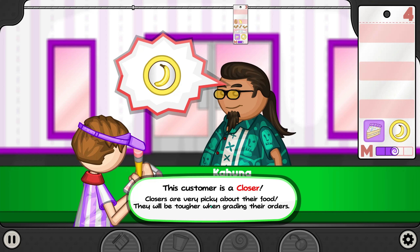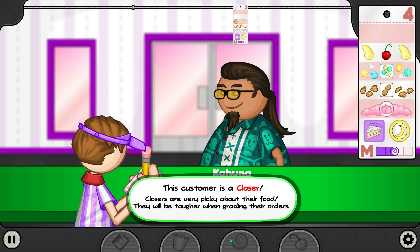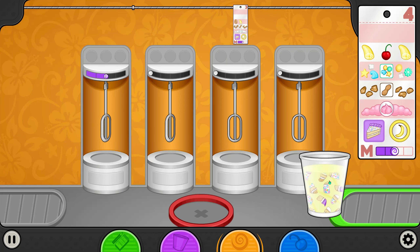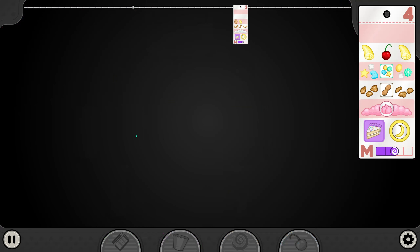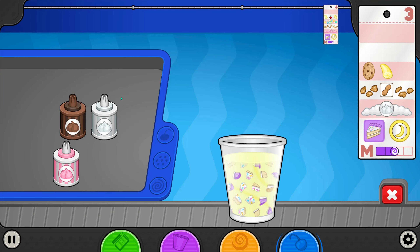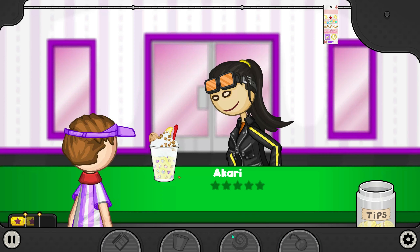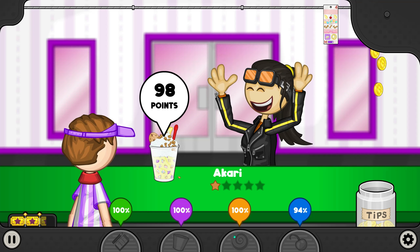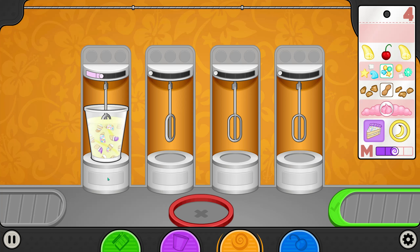Closers are very picky about their food and they will be tougher when grading their orders. At least I got a nice one. I need to get this — they're both the same anyway. Whipped cream — let's put this right there. Come on — great, great, great! Almost a hundred, so close. The boosters in the other game are pretty much useless after a while.